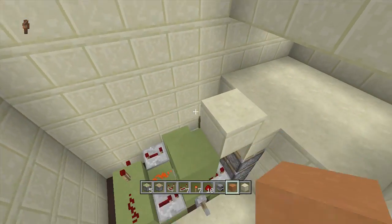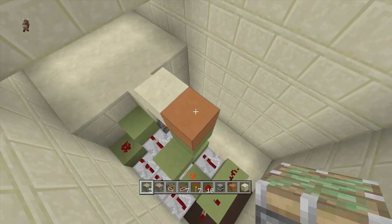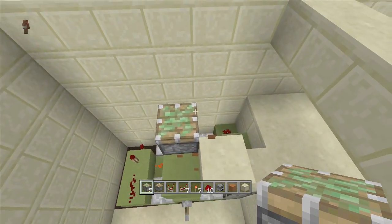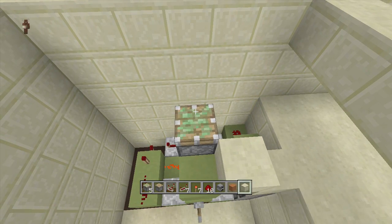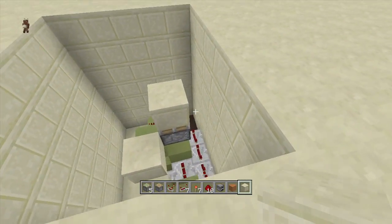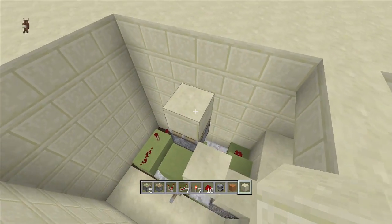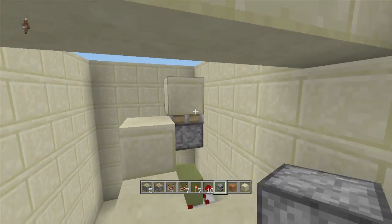Come right down here to the block right above this off-torch. Put a block right behind it, then put a sticky piston facing upwards off the side of that block just like that. Go ahead and put your block of choice — this is the block you will be able to see and where you'll be placing down your redstone torch when everything is said and done.